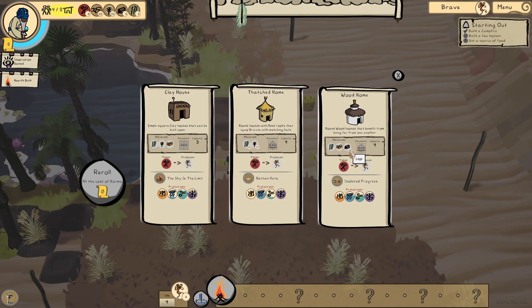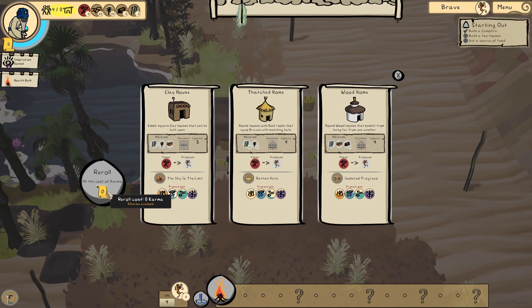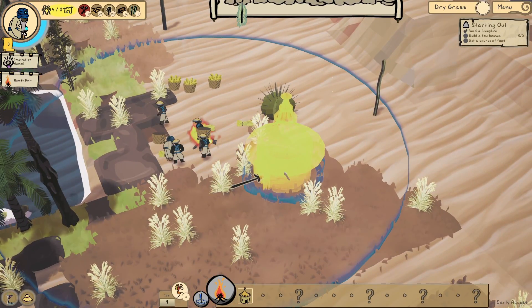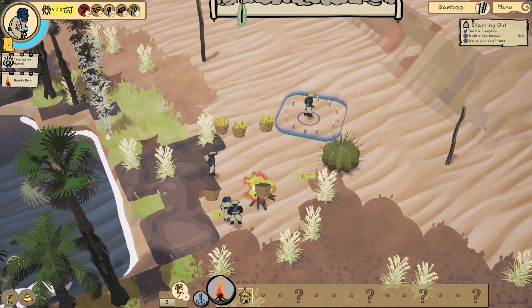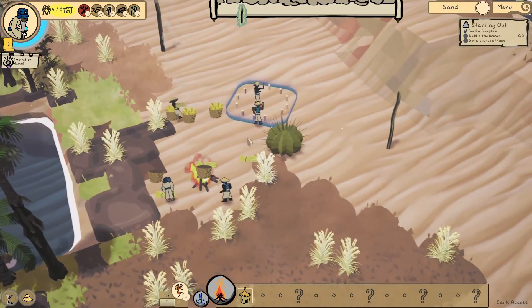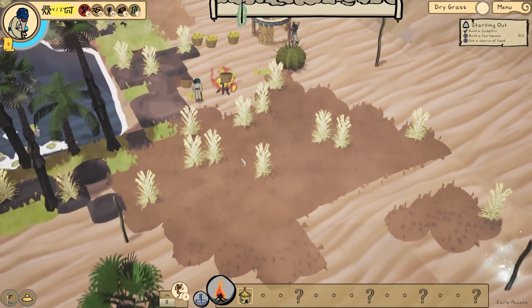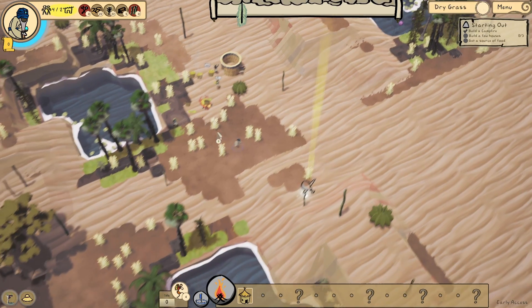We could pick a clay house, a thatched home, or a wood home. I don't think wood's going to be ideal, although we've got quite a bit of trees around us - I'm going to go for the clay one. Roof space can be built on if you can access it. We have no karma so I can't re-roll. It requires bamboo which I've got over there but I can't grab it just yet - I'll pop down a thatched home instead. There's loads of reeds and things - yes, he grabs that. That's good.